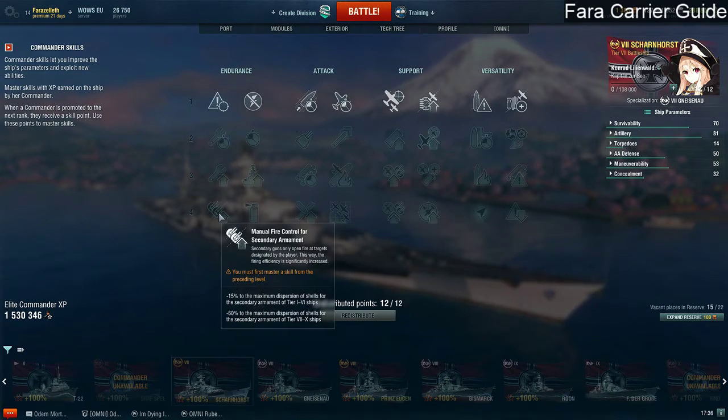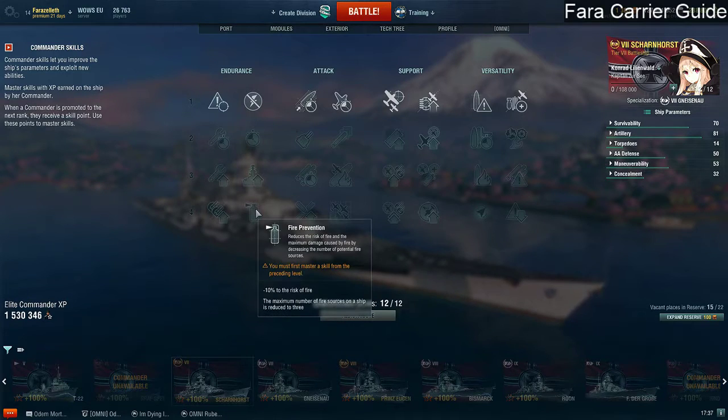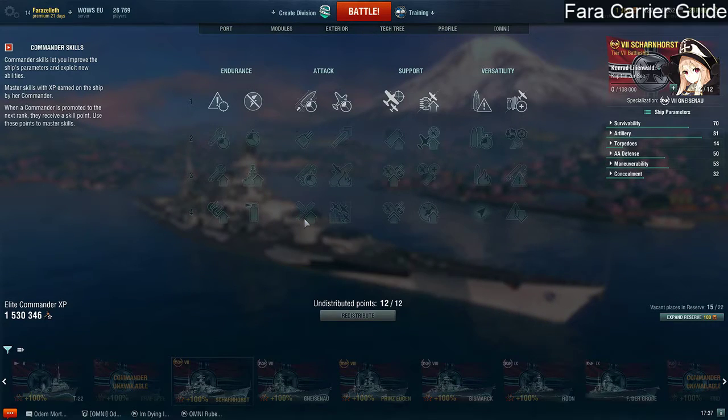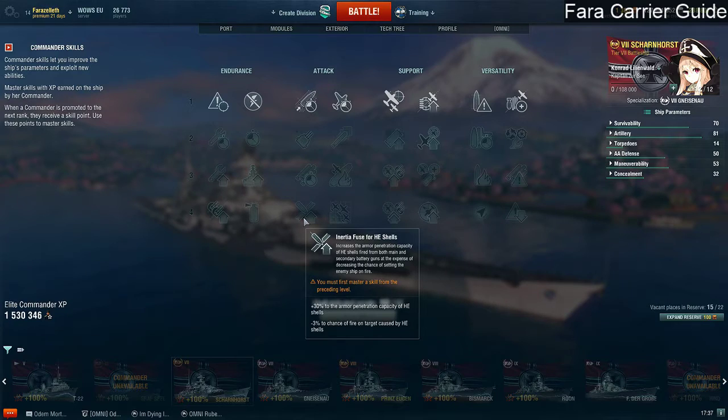Into the four-point bracket: manual fire control for secondary armament — unless you're a Hakuryu who wants to have some fun, don't take this skill. You don't want to take your carrier close enough for secondaries to fire. It might be hilarious on the Kaga or the Hakuryu with good secondary guns, but legitimately speaking, you don't take this skill. Fire prevention — again, what's going wrong? Why are you taking fires in the first place? Don't take this reactionary skill. Inertia fuse for HE shells — you're not going to use that; you don't have main guns and relying on secondaries is really stupid.